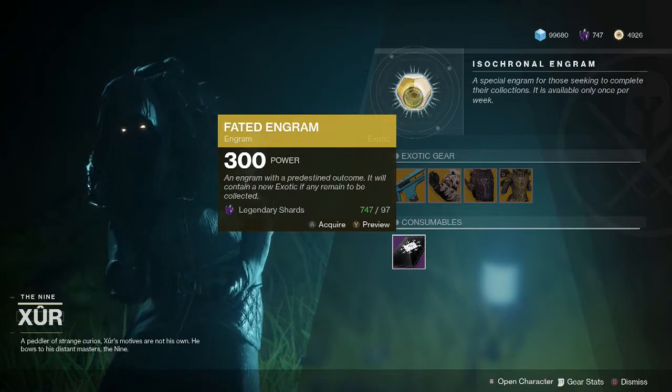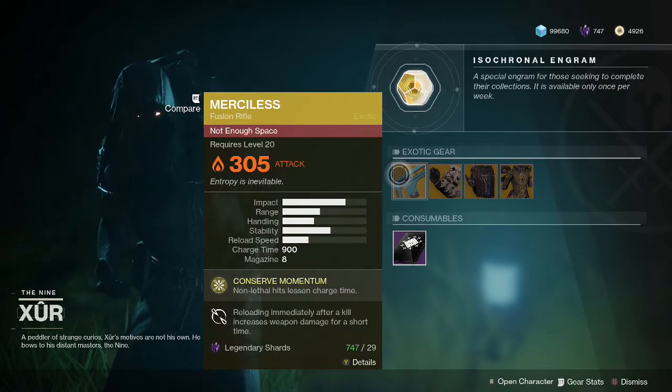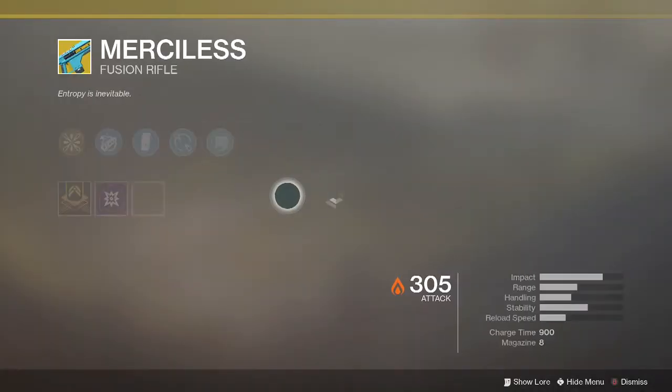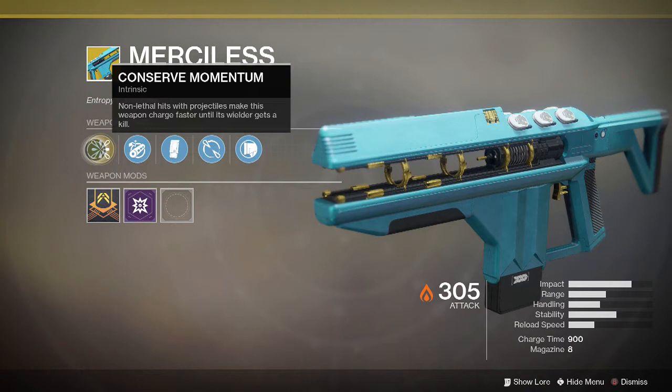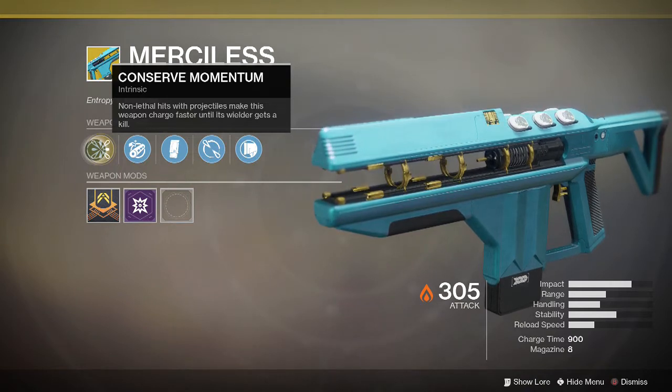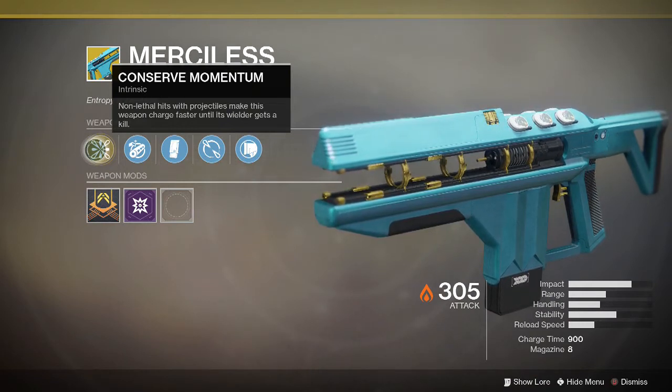If you've got all the armor for a particular character and you're after a specific weapon, pick up the fated engram on that character — you're likely to get that weapon rather than an armor piece. For the weapon this week, he's got the Merciless, a pretty handy fusion rifle especially in the Leviathan raid.